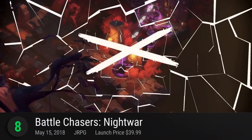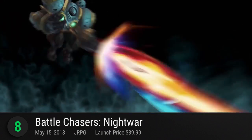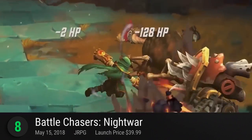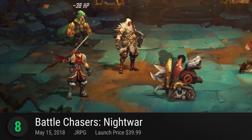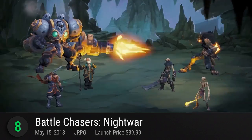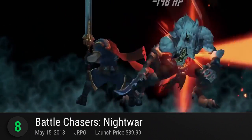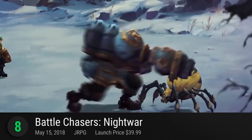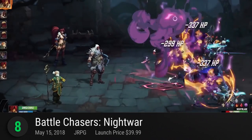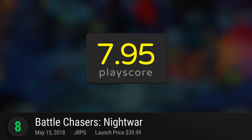Number 8: Battle Chasers Night War. A modern turn-based RPG from THQ Nordic that borrows elements from popular JRPGs of old. With colorful dungeons and stylish character designs, it feels like a turn-based version of Runic's Torchlight series. Based on the best-selling comic book by Joe Maduriera, choose from three heroes and begin your journey in the town of Harm's Way. Venture into randomly generated dungeons, uncover secrets, collect loot, and upgrade your skills. It delivers beauty with its mix of 2D and 3D visuals, cute dialogue, and stunning landscapes. It receives a PlayScore of 7.95.